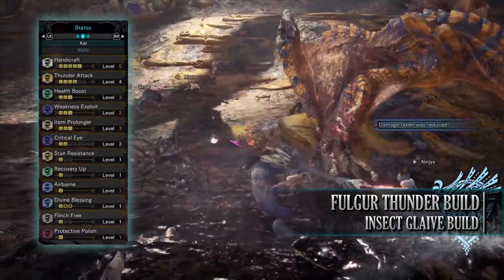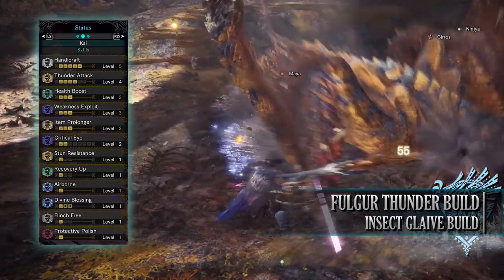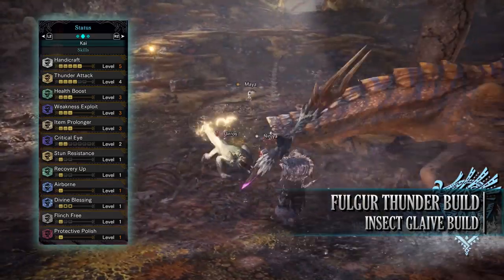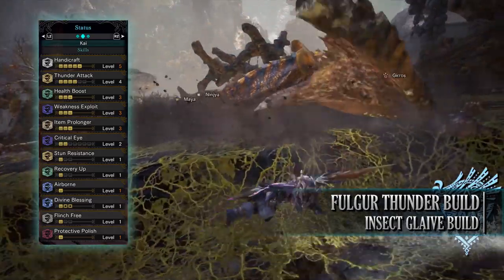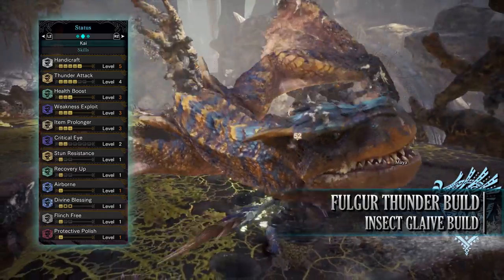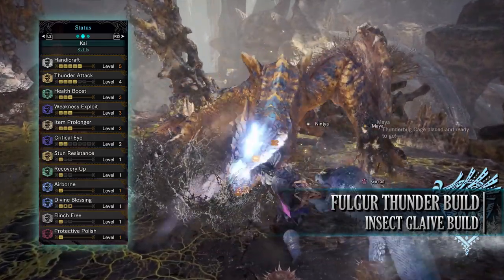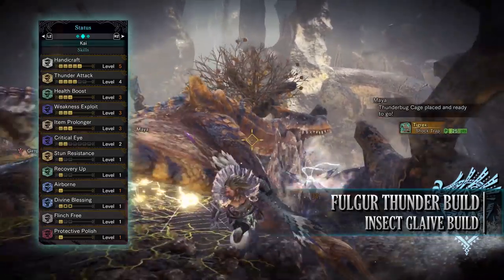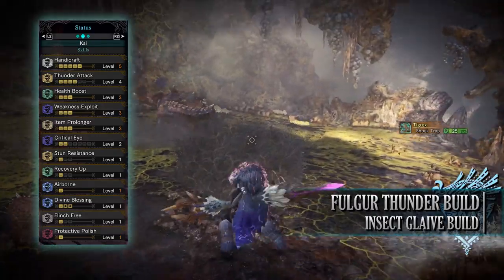You'll have an attack of 760 with purple sharpness. You'll have 20% affinity which will be 70% when on a hunt attacking tenderized monster weak points. You'll have a thunder rating of 480, and as for defense you're strong against thunder, neutral against dragon, but weak to the other elements. As for the skills: you have Handicraft level 5, Thunder Attack level 4 which increases the thunder rating and damage, Health Boost level 3, Weakness Exploit level 3, and Item Prolonger level 3 — a byproduct of the armor which is useful combined with Protective Polish, as Item Prolonger allows buffs to remain active for longer durations and this does apply to Protective Polish. You also have Critical Eye level 2, Stun Resistance level 1 to resist stun effects, Recovery Up level 1 which increases how much you heal through healing methods like taking a potion, and Airborne level 1 which increases damage when performing airborne attacks — making fighting in the air a lot more viable for the Insect Glaive.